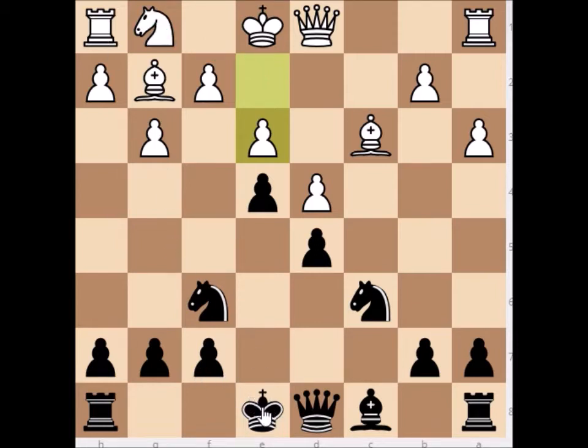Now here is a very special move in this system and not as risky as it seems — pawn to h5. The threat is to run to h4, attack the g-pawn, open the h-file, and go for a deadly king's attack.